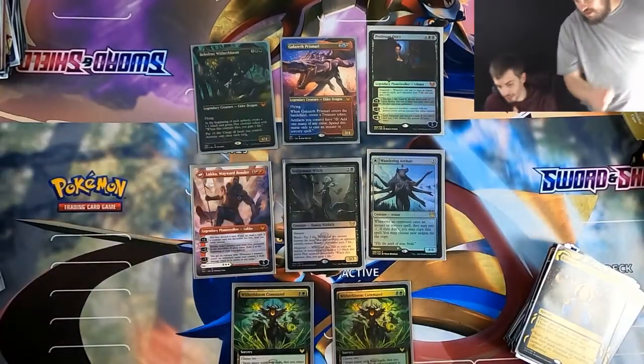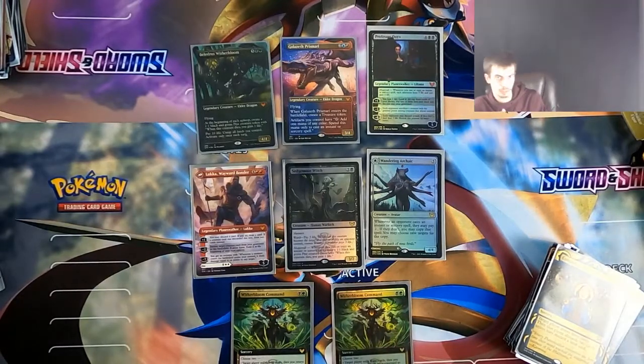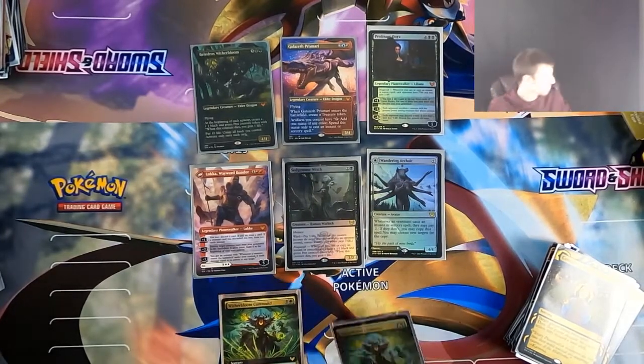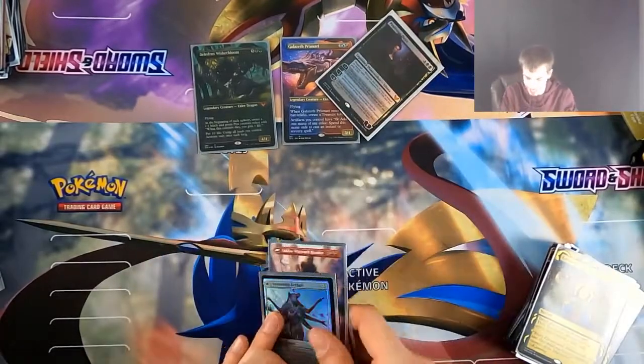I love that we have Professor Domi — I can't wait to copy some spells. Wait — you were talking about Sedgemoor Witch; I was talking about Liliana. We're on different pages of the same book, you know what I'm saying? I'm just lost in the pages because I don't know how to read.